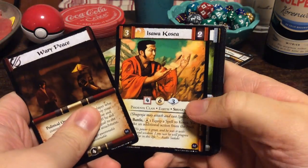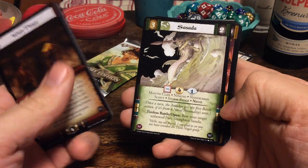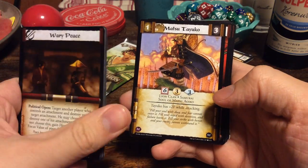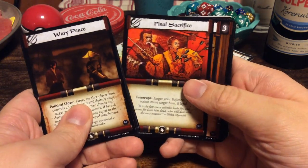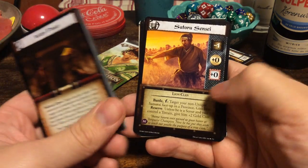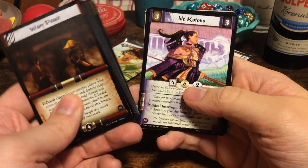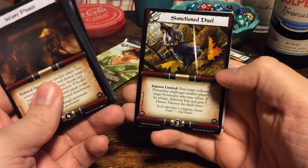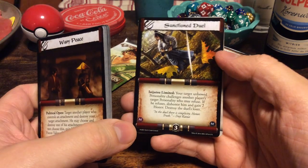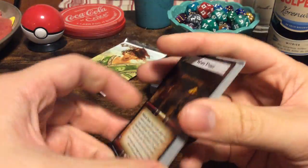Two boosters to go. Wary Peace. Isawa Kosea. Fire and Air. Deep Harbor. A Stout Heart. Sasada, Mantis Clan. Ashigaru Spearman — I haven't seen too much of the Mantis Clan yet. Matsutayuko. Final Sacrifice. Bayushi Dakkatsu. And we have another Satori Sensei from the Lion Clan. Matsuturo again. Medium Cavalry. Ide Kotono. And we have a rare: Sanctioned Duel, which allows you to challenge a player to a duel — very cool. And we have another Draft Rules with the Gates of the Second City.